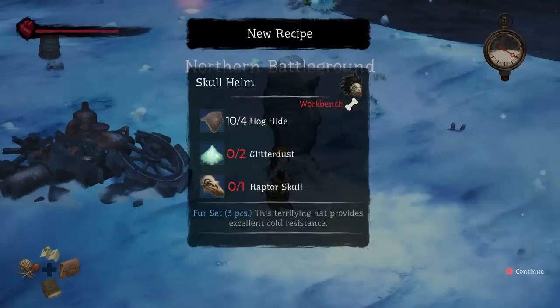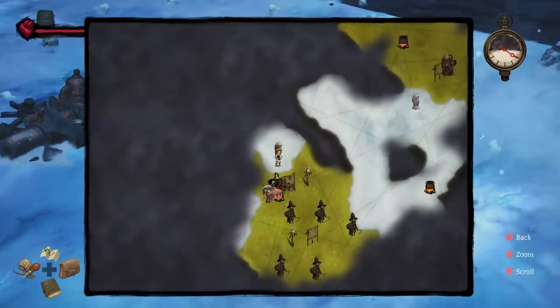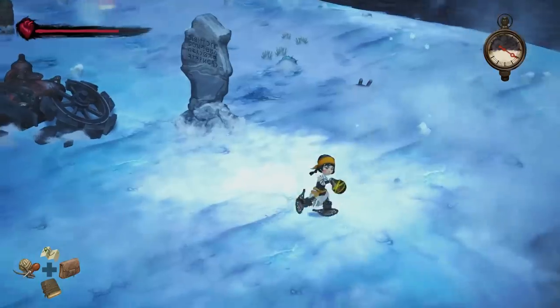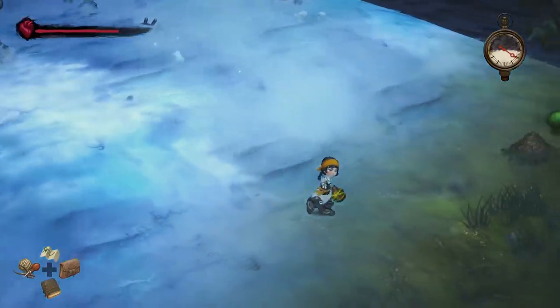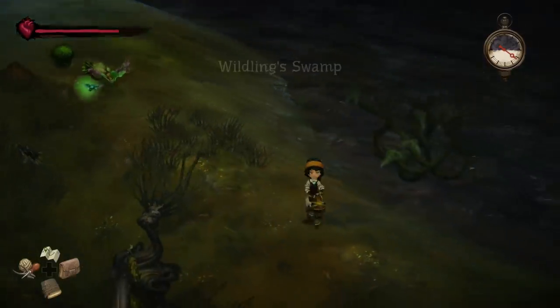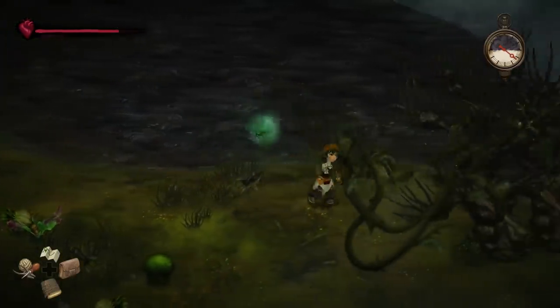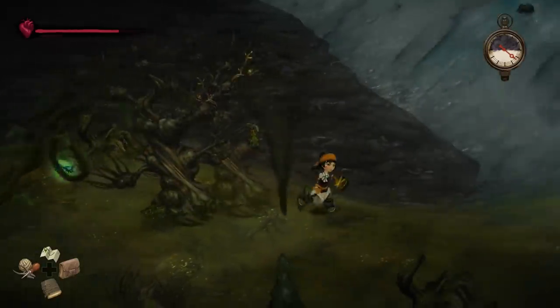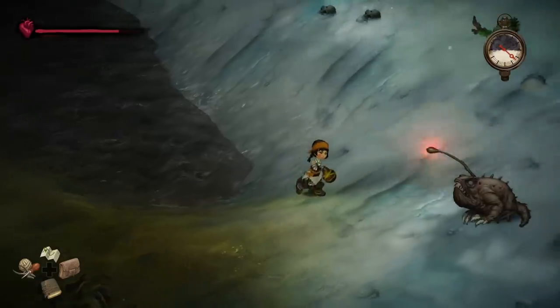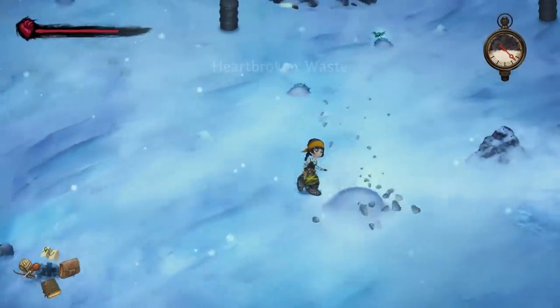Skull helm: hog hide, glitter dust, and a raptor skull. Gives me that. Let's head up for the other recipe stone as we go by. I want to go for the wasps, but we're kind of free to do whatever for a little bit. I wonder how common a lot of these resources are going to be later. I guess it'll be a lot easier to farm when I'm stronger and have better equipment.